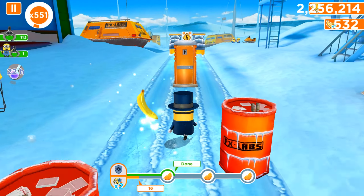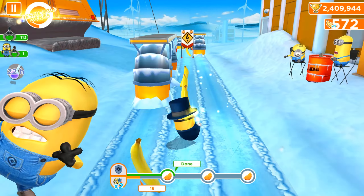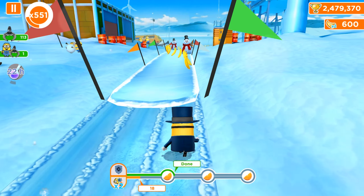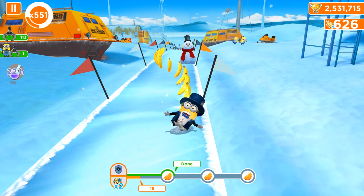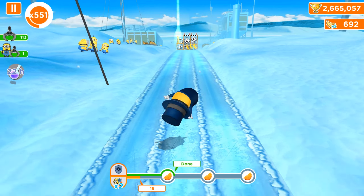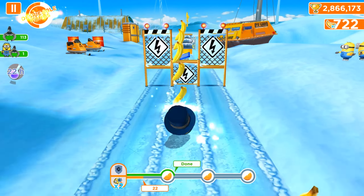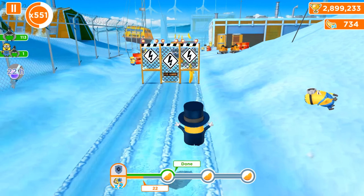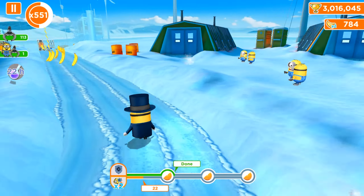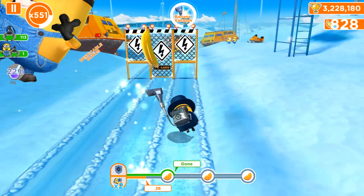Our Minionaire completed one objective from the double objective missions. You can see that the upper line at the top, which now has a green color and a 'Done' label on it — the shield task is completed. Now we need despicable actions to get the last fruit. We don't need any more shields, so let's focus on despicable actions. We can use evil minion, mega minion, freeze ray, or just simply punch other minions you see on the sidewalks — those also count as despicable actions.